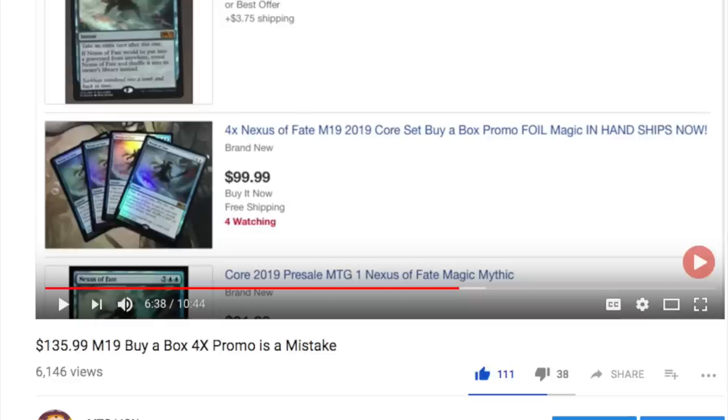Today I'm going to talk about Nexus of Fate, which is a very interesting card. It is the M19 buy-a-box promo, meaning the only way you can get this card — you cannot get it in a booster box, you cannot get it in a fat pack, you cannot get it at Walmart. The only way you can get this card, which is now a standard four-of, is to buy a box from your local game store and hope that your local game store will give you one.